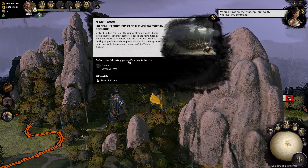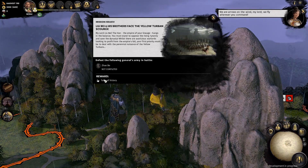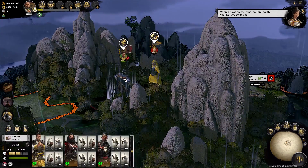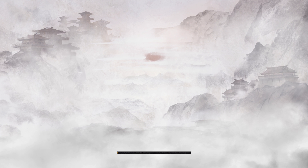The opening missions are paced to ease you into the mechanics of Three Kingdoms, complete with period-appropriate flavor text. Every bit of the UI uses the inkbrush motif, and continues to provide a distinct visual style for Three Kingdoms. You'll also notice that the auto-resolve button has been changed to 'delegate,' meaning that you let the generals fight for themselves — another thematic change.